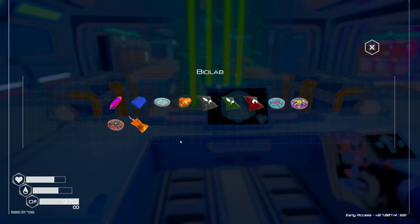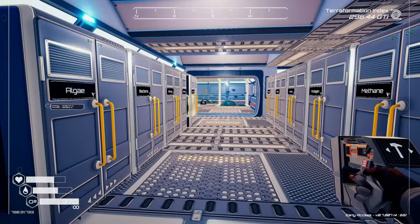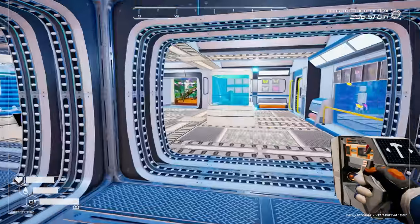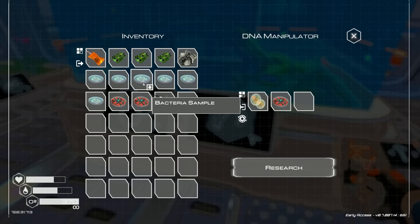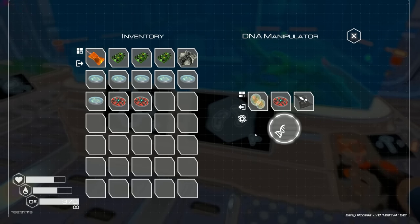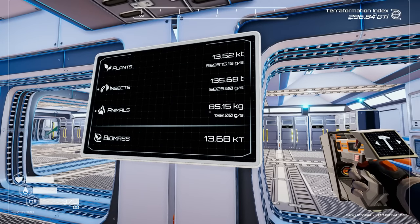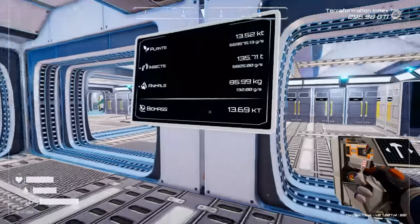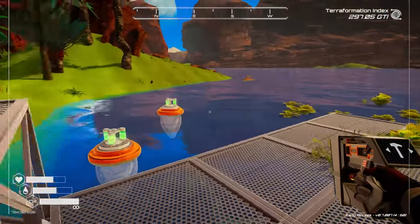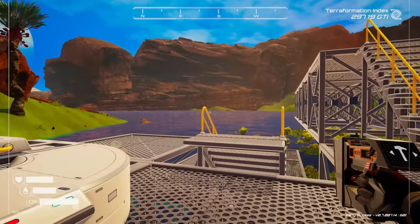I'm going to throw this methane into the deconstructor. I'm running out of fertilizer too now. I really need to set up some automation - for the fish breeding I'd like to get bacteria automated, then fertilizers, and maybe mutagen tiers 1, 2, and 3, and even pulsar quartz. If we get all those automated that would be great. Let's make another fish: C, mutagen, fertilizer - research.